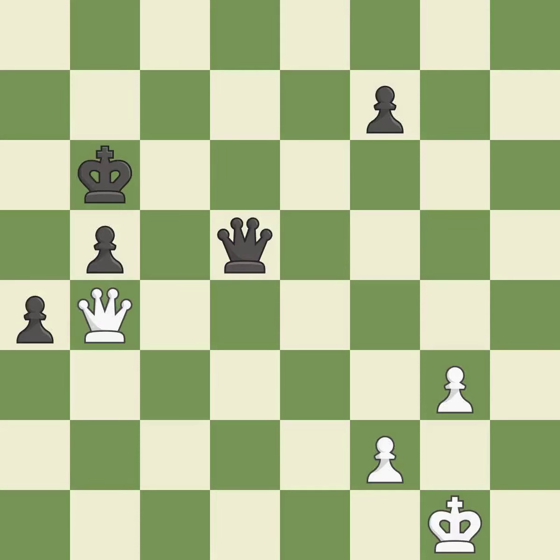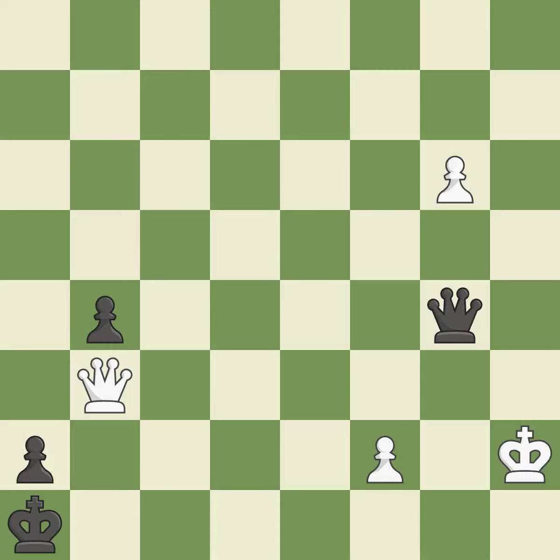This evades the check from the queen. It is best. This ignores an opportunity to threaten winning a pawn — it is an inaccuracy. This threatens to push a passed pawn towards promotion — it is an inaccuracy. This pushes a passed pawn. It is excellent. Right on target. It is best. There was only one good move there. This overlooks a better way to evade the check from the opposing queen. This permits the opponent to threaten checkmate. It is a mistake.